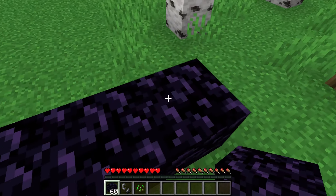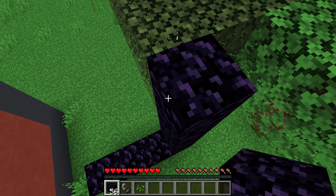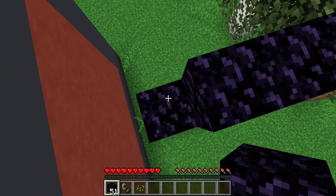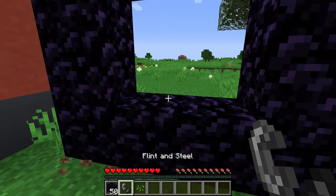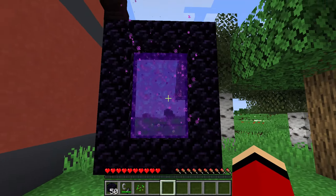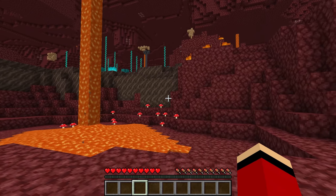You need to carefully build a portal four wide and five high. Just a few more blocks and you'll be done. Here, put it here. Great, it's all done. Now it remains only to set fire to the middle of the portal and we can go. Hooray! You're doing great, JJ. Let's go to the netherworld and mine a bunch of rare ores. Okay, great.